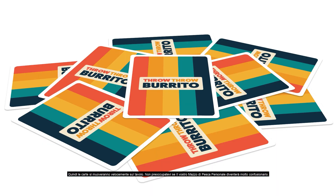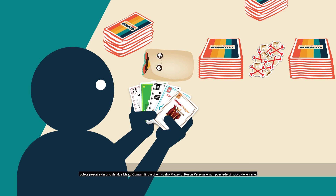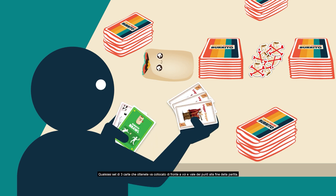Don't worry about the draw piles getting messy. Just try to collect sets of three of any kind as fast as you can. If you ever find that the player to your right is too slow and your draw pile is empty, you can draw from either of the community piles until there are cards in your draw pile again. Any set of three cards you collect are placed face up in front of you and are worth points at the end of the game.